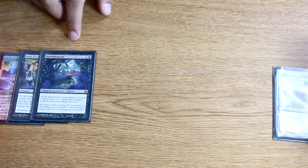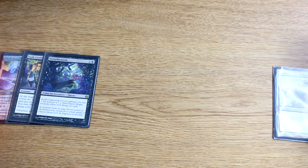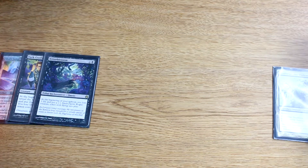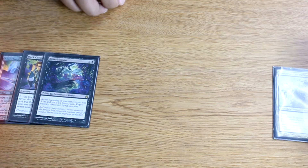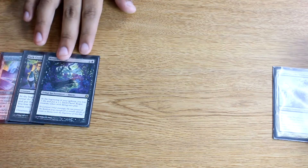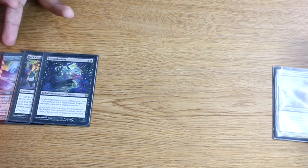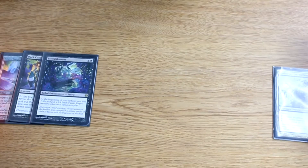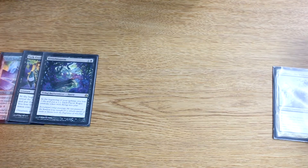Bitterblossom — this card is super good. You pay two mana, it's an enchantment, you keep getting fairies and you keep losing life every turn, but that's negligible compared to the damage you're going to do. Against control decks it's actually unbeatable unless they find a way to deal with it. And when you have it with Skullclamp, it just gets really dirty. Very good card.